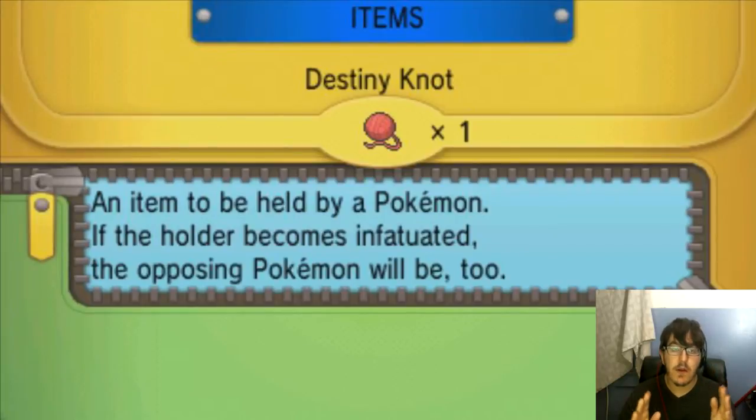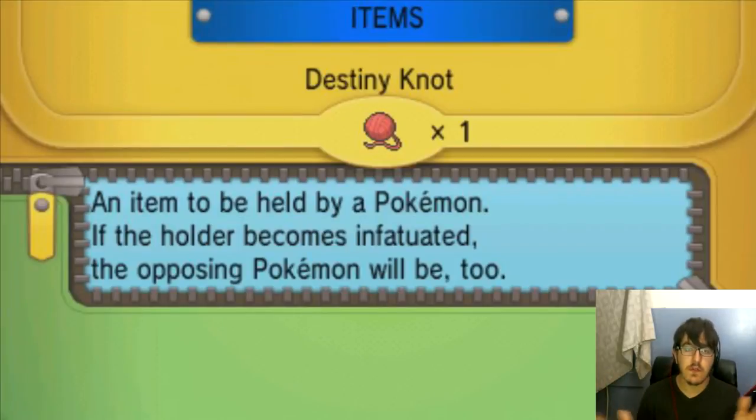IVs also affect what Hidden Power type you have. So remember, if you're going for a certain Hidden Power, don't try to get all IVs maxed out — try to get certain specific ones maxed out. Hidden Ice, for example, actually requires certain specific Speed IVs and others. That's why it's so tricky to breed for.